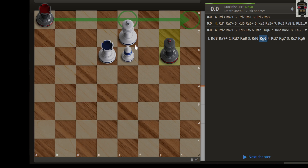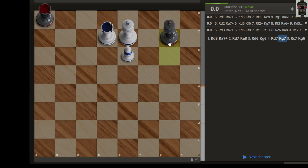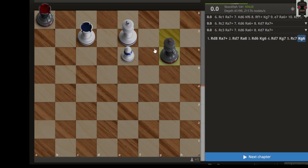Now we have rook d7 again, then king g7, and then rook c7. Then we have rook g6 and it will be a draw because white can't proceed.